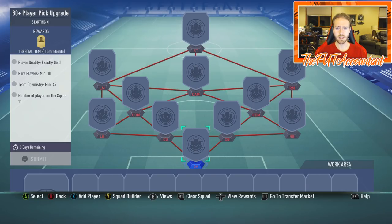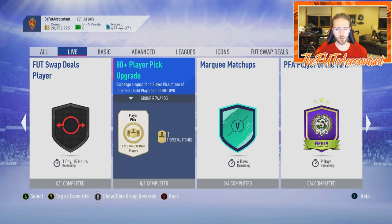I have no idea what the point of this SBC is. I saw it and was confused — if they think they're going to suck coins off the market, maybe a couple people will do one or two just to see if they get lucky, then call it quits, because that is just not a deal at all. And this worries me — why are they putting it out now when nobody wants it? If they're putting it out now, are they actually going to put it out during TOTS?